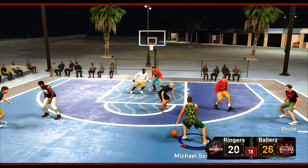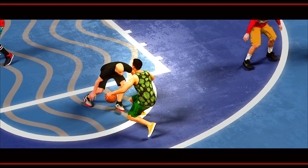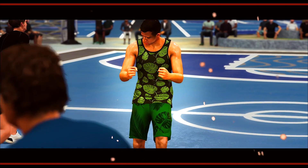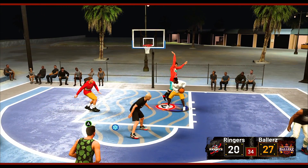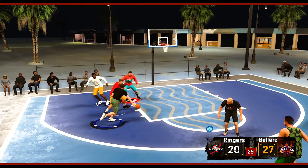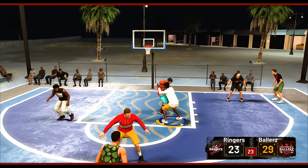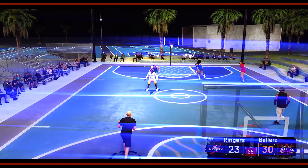I kind of want to break his ankles right here. Let's try that step back instead. Stanley one-on-one — cook him, Stanley! I want to give it to Stanley but not yet. I don't want to force it because when we got Dwight going to the basket, we're going to take advantage of that. Stanley backing him down to the key — spin move, one-hand jumper — we get it to go down! The whole team's going crazy right now.